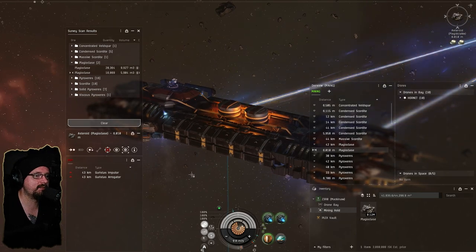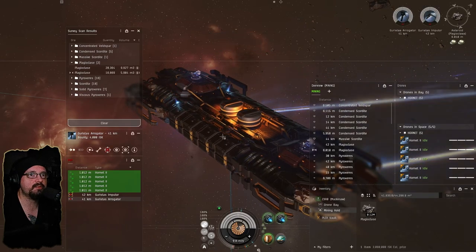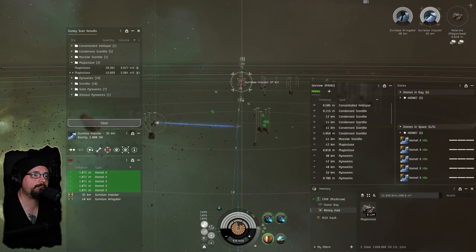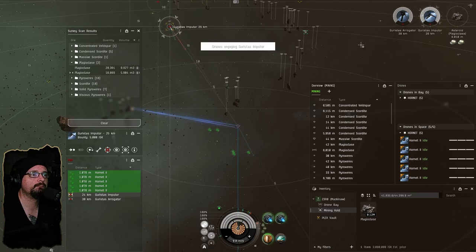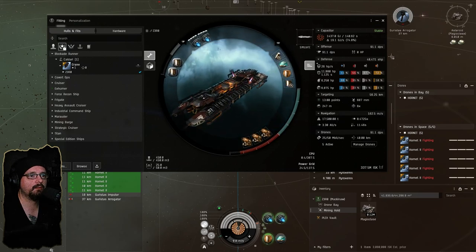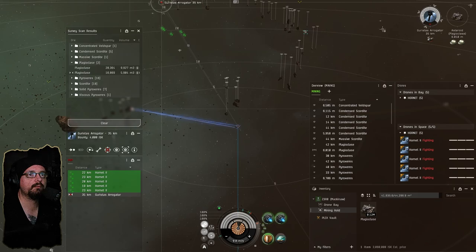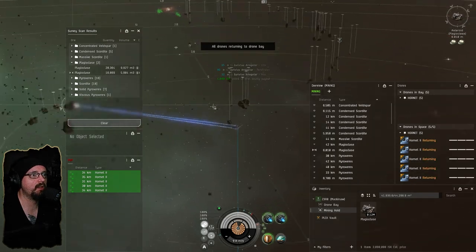We've got rats. Even in 0.7, rats don't happen all that often, but they're not going to be alive for very long. I need to get a little bit closer though. What's my drone control range on this character — 40 kilometers? Yeah, 40. See, these rats in high sec with tech 2 light drones — trivial.